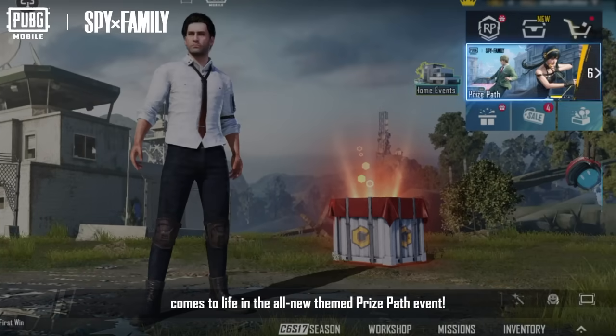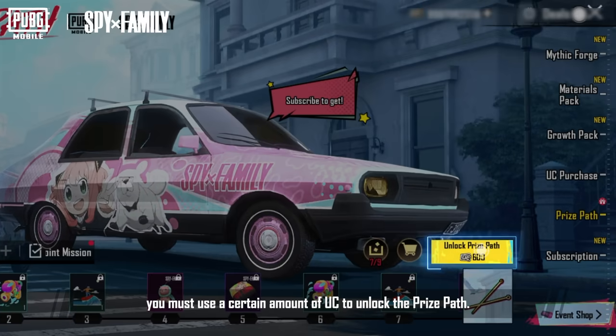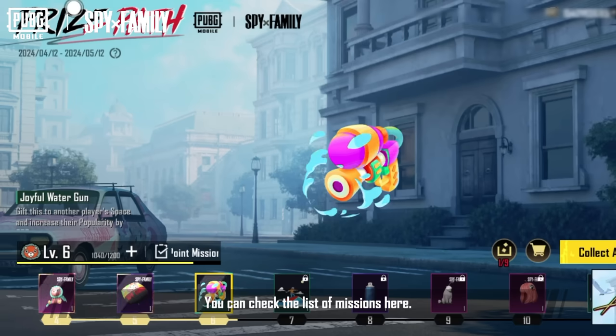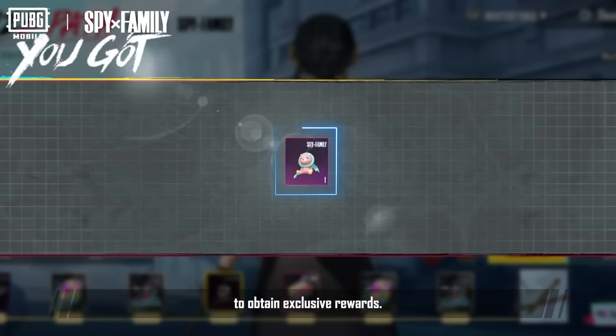This collaboration comes to life in the all-new themed prize path event. In this event, you can obtain Spy Family collaboration items and outfits. Before you begin, you must use a certain amount of UC to unlock the prize path. After unlocking, you'll immediately get the Spy Family Dacia. You can check the list of missions here and complete them to earn points and upgrade your prize path level to obtain exclusive rewards.